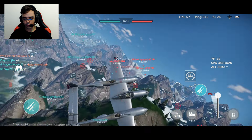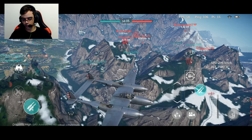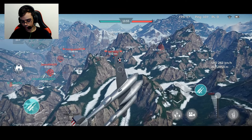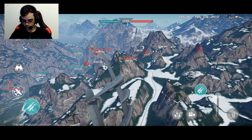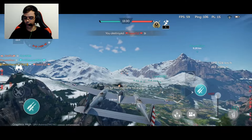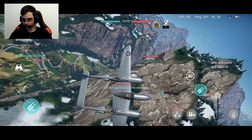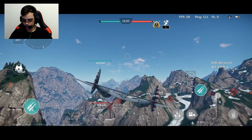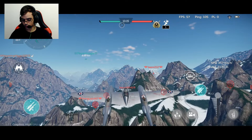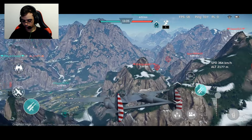My strategy will be to climb a lot in order to avoid getting destroyed at the beginning of the battle. I'm gonna try to be careful here — there are a bunch of enemies here. That enemy is getting closer to my location. I think we can actually try to destroy that one, which is the closest one. This could be our first elimination — it was so easy!